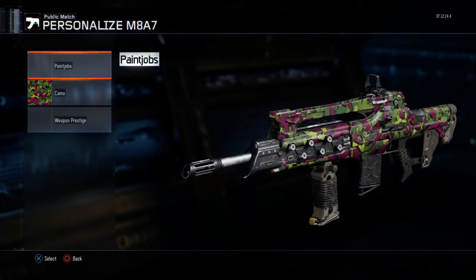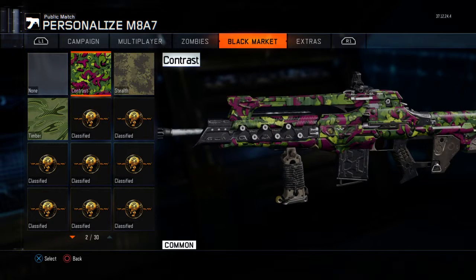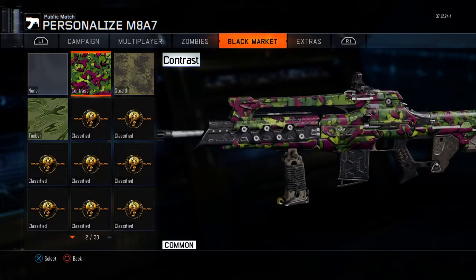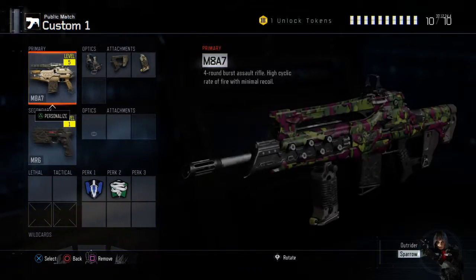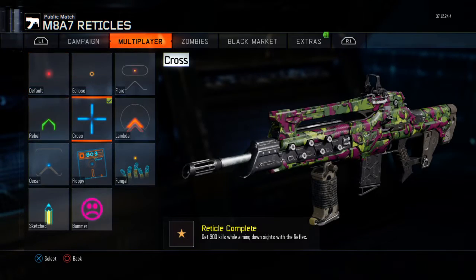I wouldn't have any problems. And the camo I'm using — you guys can get it from the supply drop, if you can still get it. This is one of the much better ones. And I would use the reflex and cross.